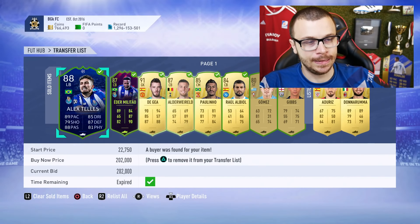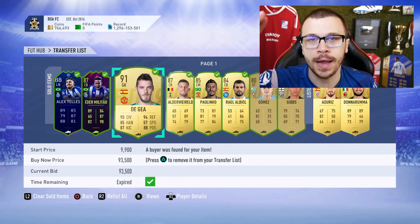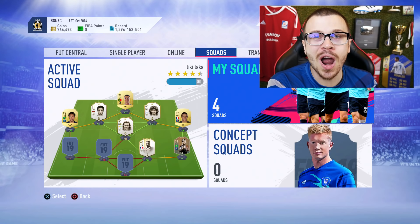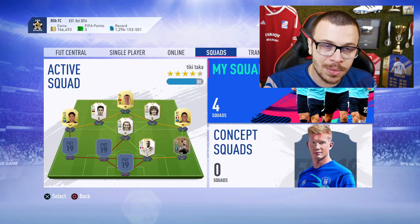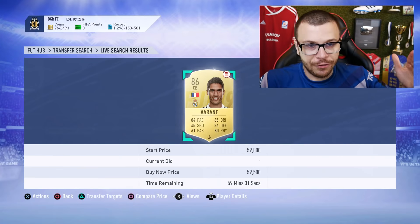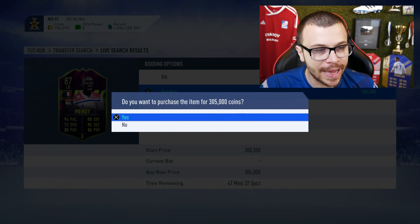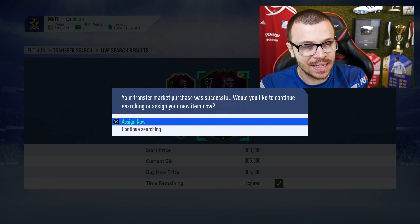It's time to build our new incredible squad for FUT Champions. Goodbye Alex Tellus, goodbye Adder, Melitao, goodbye Davide. In the previous FUT Champions edition, I finished Gold 1, but I conceded way too many goals. I'm gonna buy new players in today's episode. The first one is gonna be Rafael Varane, 86, his gold card.